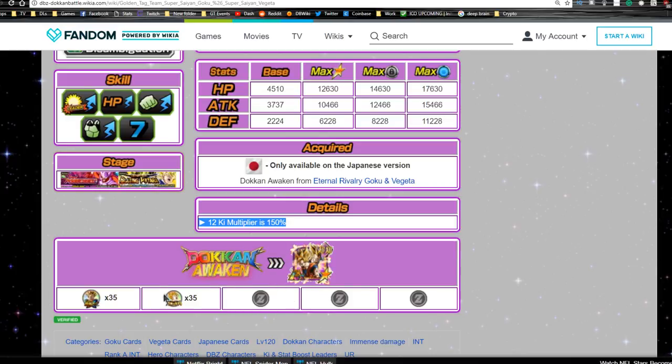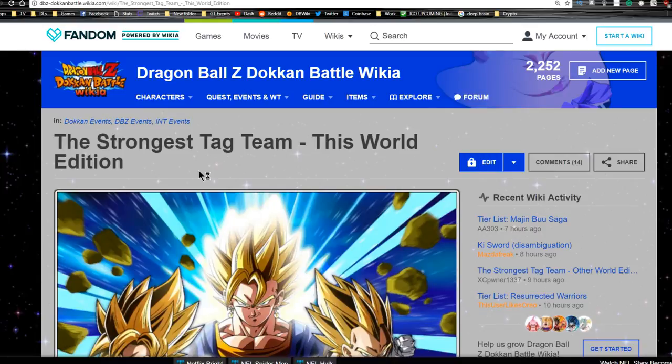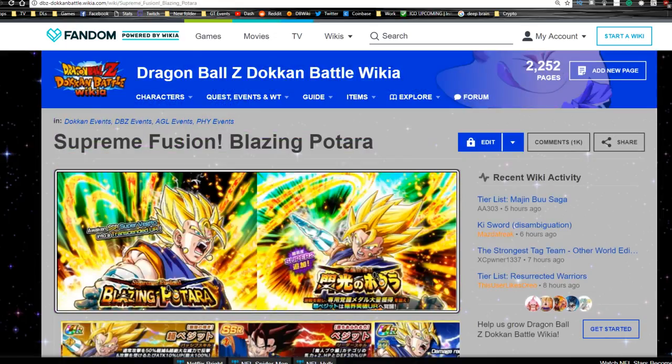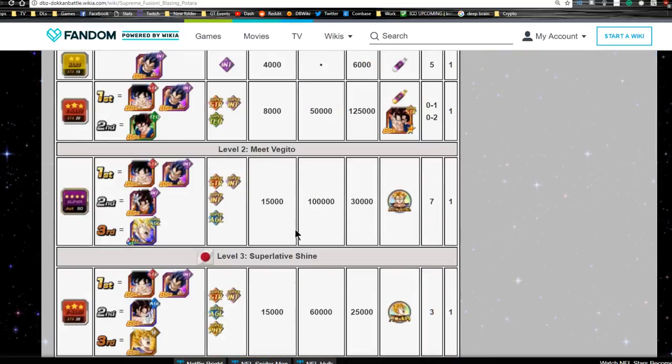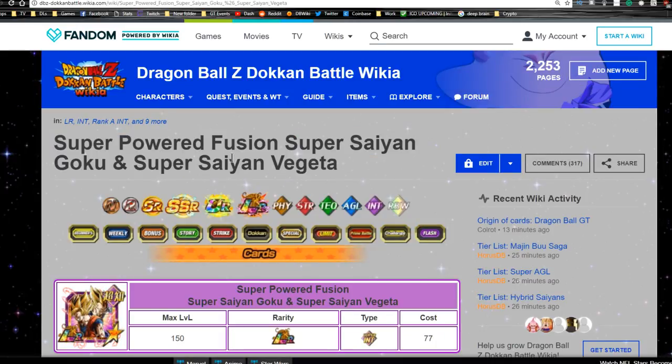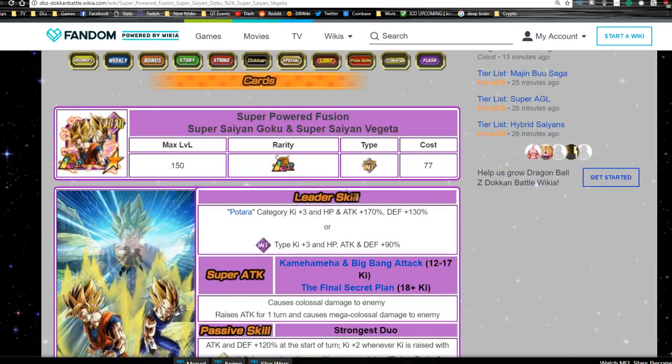Their link skills are Kamehameha, Super Saiyan, Saiyan Lineage, Experienced Fighters, Prepared for Battle, and Fierce Battle. They're also only part of the Majin Buu category. Max stats: HP 12,630, Attack 10,466, Defense 6,228 with a 12-ki multiplier of 150%. They Dokkan Awaken into their LR variant with 35 of those same medals plus another 35 from the 'Supreme Fusion Blazing Potara' event — level 3 'Superlative Shine,' requiring beating Super #2 five times.